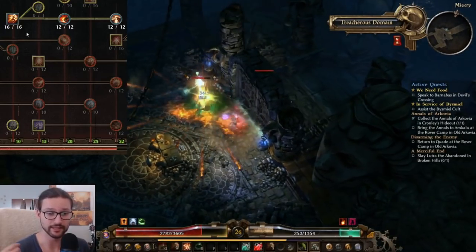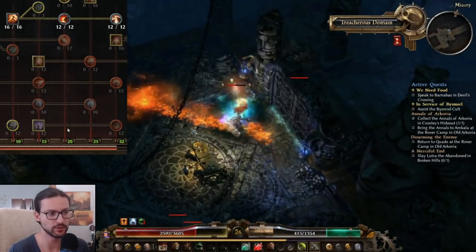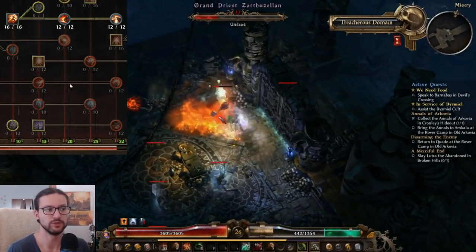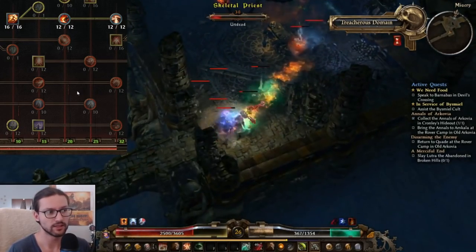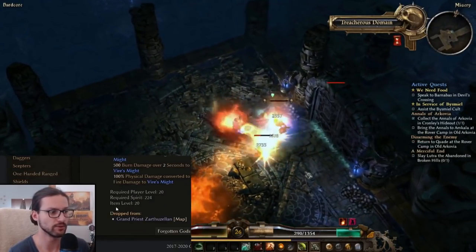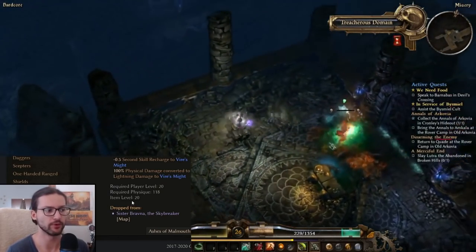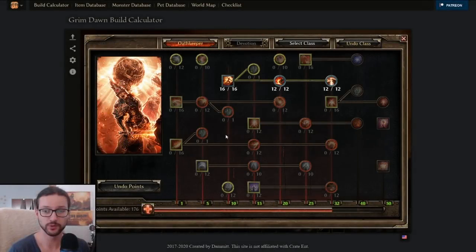The big problem with Viral Smite is that this one needs like 16 points, 12 points, 12 points, and you need around 32 or 20 points up to Volcanic Stride. All of these points require you to be around level 25. So you can start playing Viral Smite at some point between level 20 to 30. Also, these items don't drop before level 20, and by the time you're in Act 3 you're probably level 30 anyway. So how do you level an Oathkeeper before level 20 to 25?